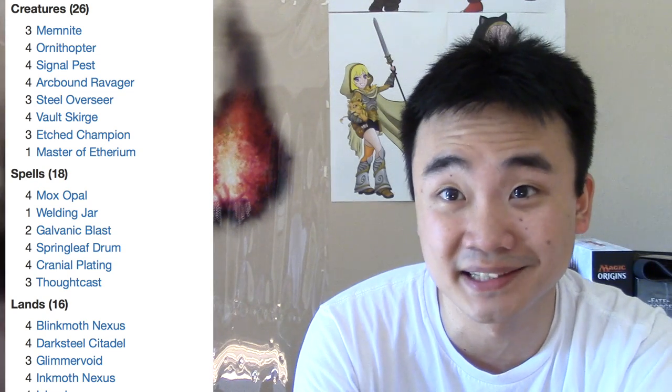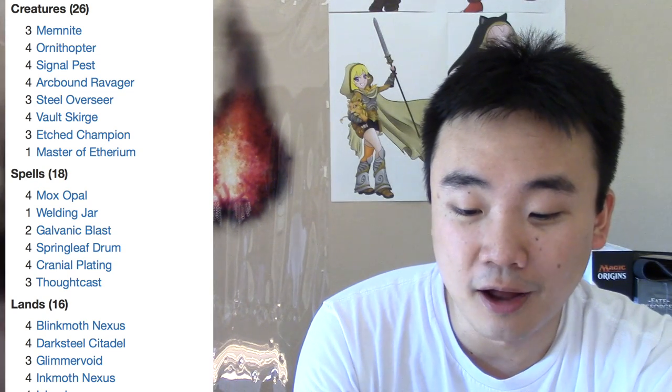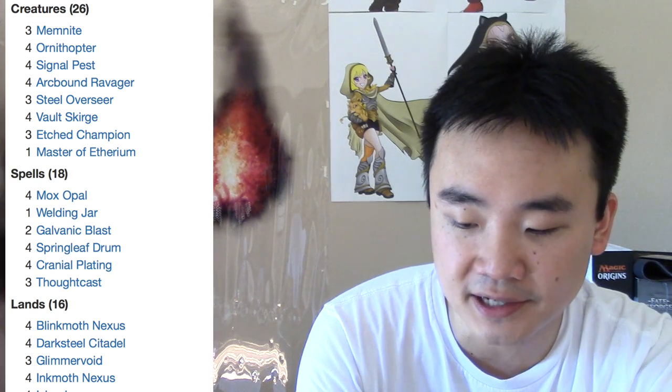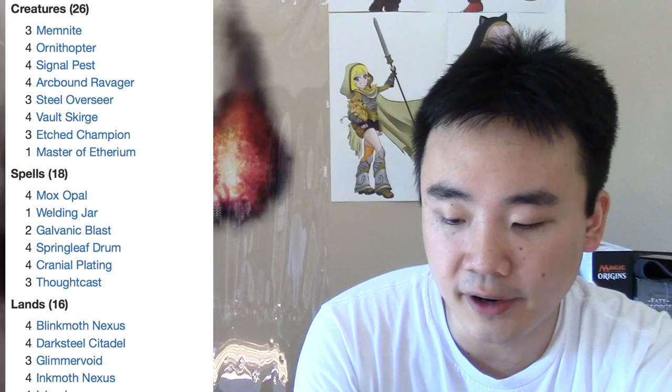Four Springleaf Drums, four Cranial Platings — I love them in foil, they're so good. Four Blinkmoth Nexus, four Darksteel Citadels, three Glimmervoid — that's kind of pricey too, about seventy bucks for three of them. Four Inkmoth Nexus is around a hundred bucks for four, and then an Island.